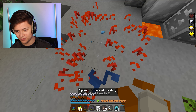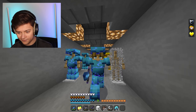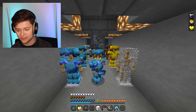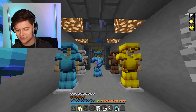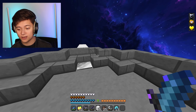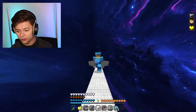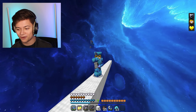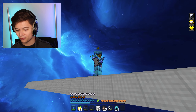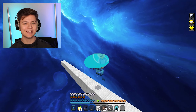We got the ender pearl and instant health. The armor set looks amazing with all the sets in the same style. There's also a custom crosshair, and the outside background is completely custom — definitely not like the normal Minecraft background. Hope you guys are enjoying the video so far.